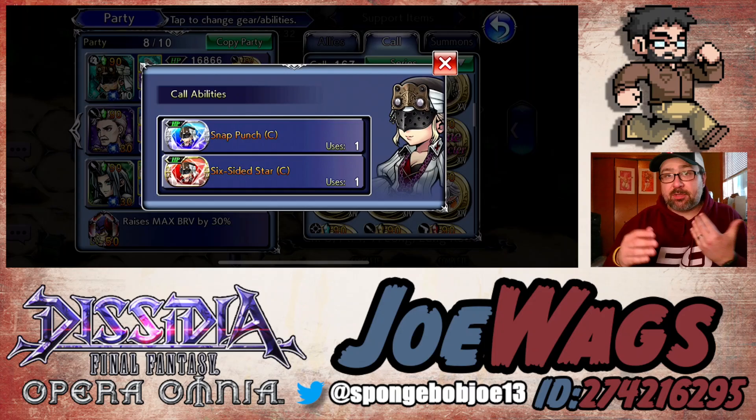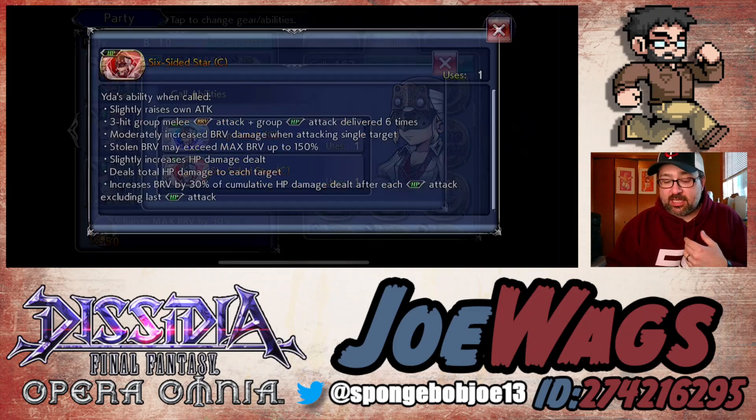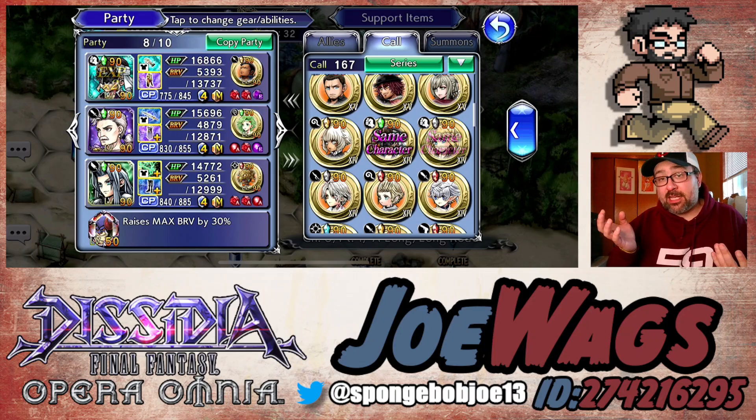Her calls — I'm going to tell you — they're not good. You don't really need to use these. Snap Punch is literally just an attack, and then it does attack and max brave up for the caller. Nothing too crazy. The LD is literally just damage. There was a time when her LD first dropped that it was a good call — kind of like how people use the Scion call or the Kuja call; they were just very powerful LD attacks. But this has been heavily power crept, so you really don't need this just for damage. You can bring in any modern character's call and their LD is going to be doing more damage than hers anyway.